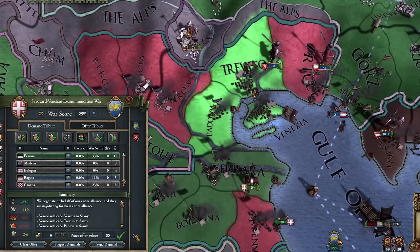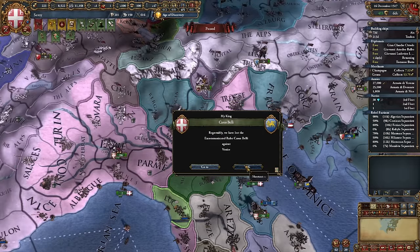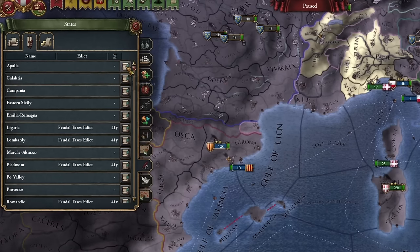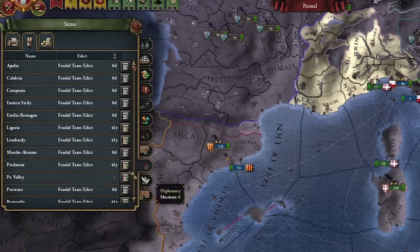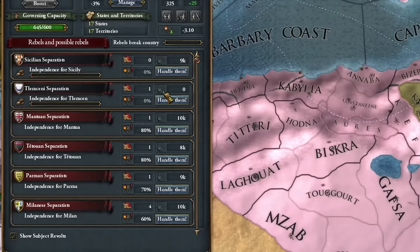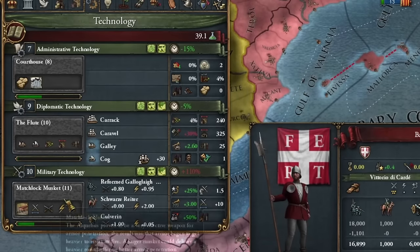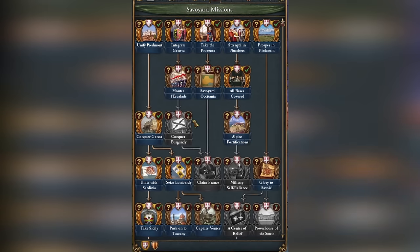Honestly, I won't conquer as much as I thought. We'll wait until December to take Venice — the Republic probably won't survive this. Another round of consuming vassals. I forgot to distribute additional taxes — it was a really sluggish day when I recorded this episode. Now I have a long period ahead of suppressing rebellions and catching up on administrative technology. Looking at our missions, it's just conquest after conquest.